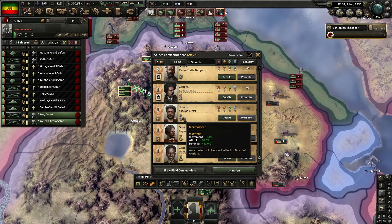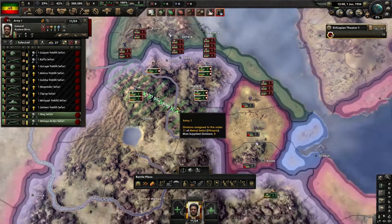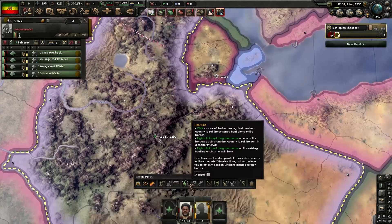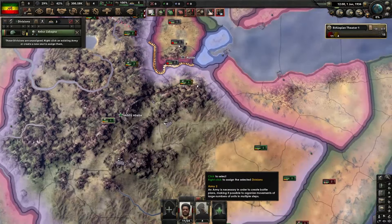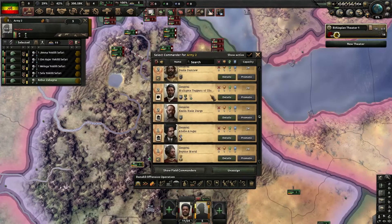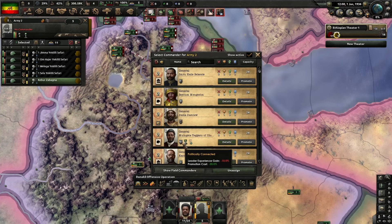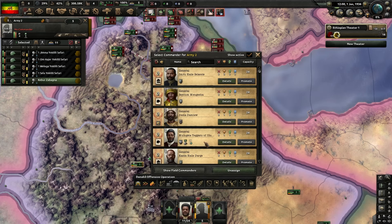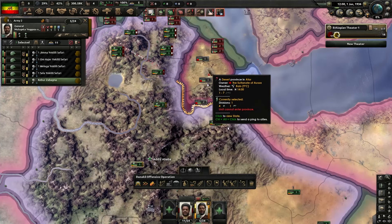The commander you want is Ayalu Biru - he's got the mountaineer trait with bonuses on attack and defense as well as movement. The attack doesn't matter at the moment but we want the defense because we're fighting in the mountainous terrain in Gondor. Create another army group and you want the one with the infantry defense bonus - put him in charge here because he can particularly assist when Awsa does actually capitulate.